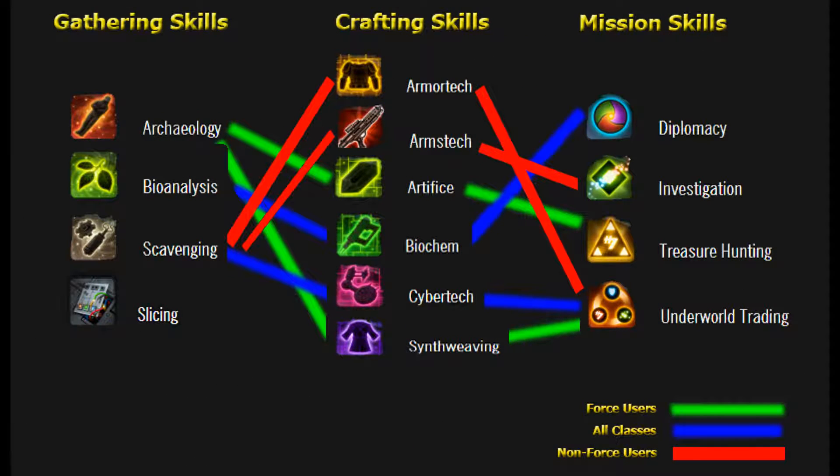Alright guys and girls, it's about time I showed you my Golden Nugget. In the diagram we have Force Users shown in green, which include Jedi Knight and Jedi Consular on the Republic side, and Sith Warrior and Sith Inquisitor for the Empire side. Force User combinations for Crew Skills are: Archaeology under Gathering Skills; Artifice and Synth Weaving under Crafting Skills; and for Mission Skills, Treasure Hunting which links to Artifice, and Underworld Trading which links to Synth Weaving.